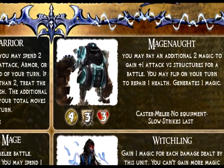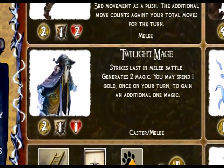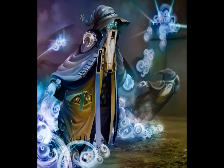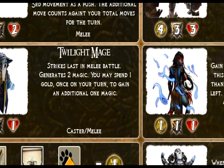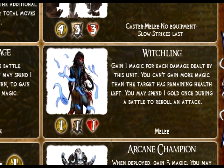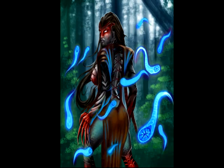Next is the Twilight Mage — your main wizards. They generate two magic per turn, so the more you deploy, the more magic you generate each turn. And they can cast magic, so they're pretty powerful. The Witchling is the dark and mysterious lady of the woods. Every time she damages a unit, she generates magic for you — so if she does two damage, that's two magic generated. She can also reroll attacks, because she's got these crazy red claw hands.